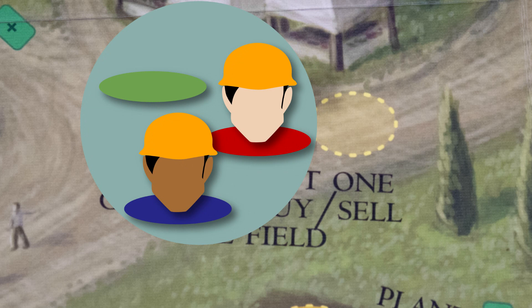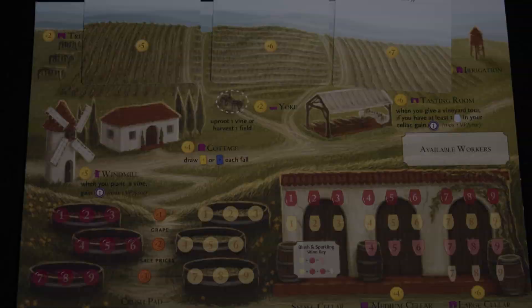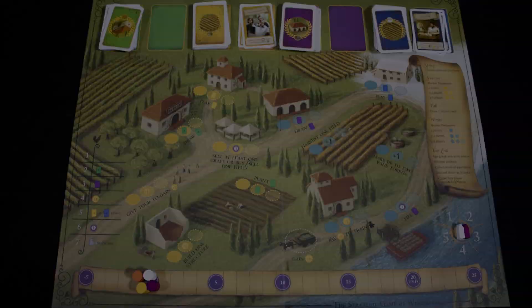At the start of the game each player gets a mama and a papa card. These cards determine what your starting resources are. You get a board showing your vineyard — this is where you will build upgrades and manage your wine business. But the core of the game is taking actions on the main board that impact your vineyard.